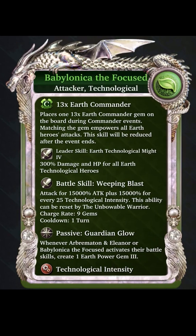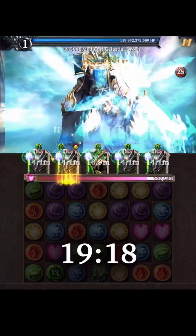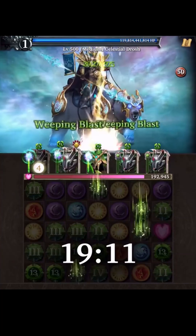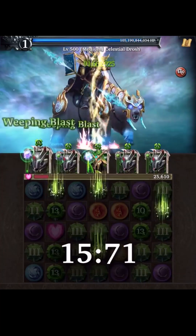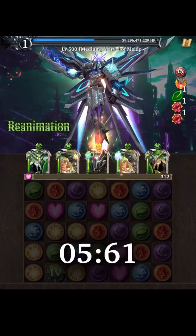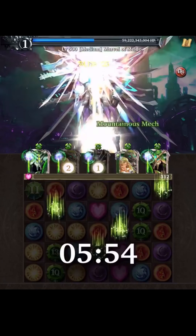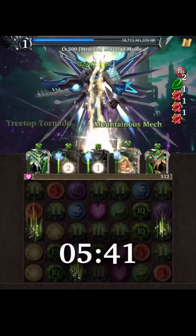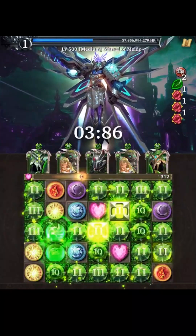Babylonica the Focused acts as a more potent version of Arbremeton and Eleanor, mimicking their battle and passive skills to great effect. Like Arbremeton and Eleanor, Babylonica's nuke cooldown is also reset by the Unbowable Warrior and spawns a high-value power gem every time their battle skill is activated. Sycamore supplies the skill charge-ups and healing, while Babylonica and Arbremeton bring the pain with earth-shattering nuke abilities, and the Unbowable Warrior resets their cooldowns for a second volley of obliterating force.